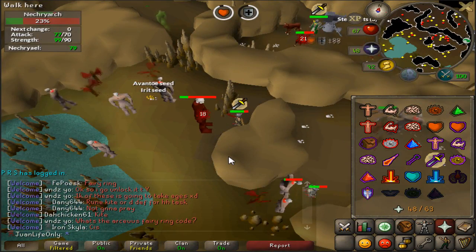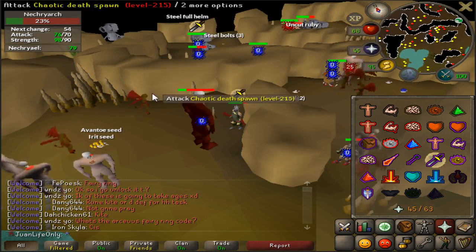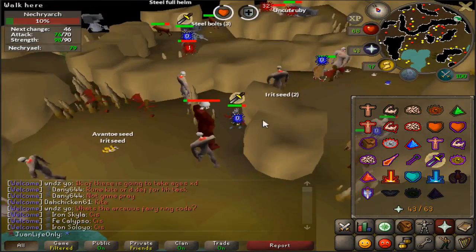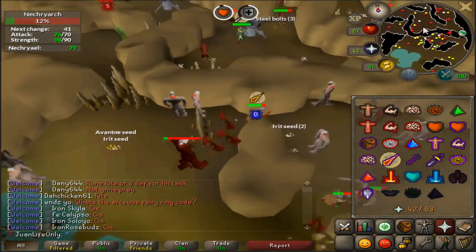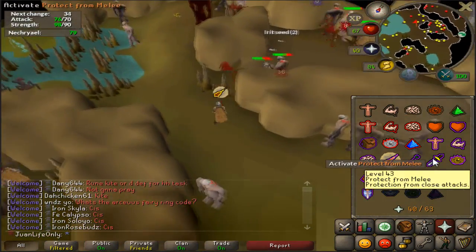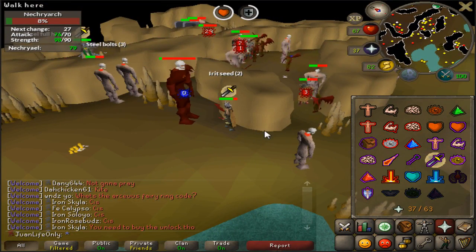I got a Necro superior and I thought it was gonna be a lot harder. But honestly, all you gotta do is protect from melee. And when the death spawns spawn, you just gotta run away to the point that these guys are de-aggroed. Then you come back, protect melee, and just kill this guy. And if he spawns them again, we run away — they've now de-aggroed — and then we just come back for the kill. I actually missed one because I was kind of scared, but after trying it out it's good. One of the easiest superiors, honestly — easier than freaking Gargoyle.